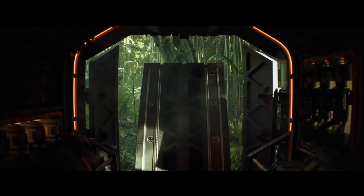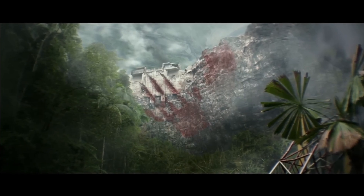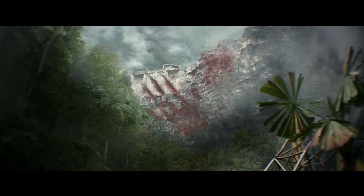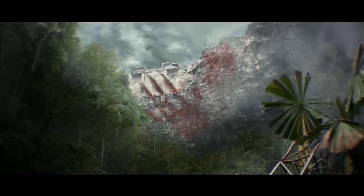Their arrival in Hollow Earth is likely to receive news that the Monarch facility there has been damaged by a creature with footprints on the walls. Eileen Andrews states that those are not Kong's footprints. You can guess whose primate footprints these are other than Kong's.